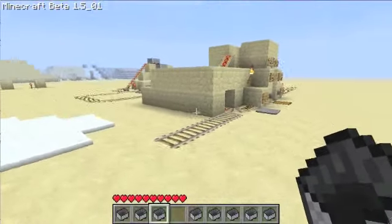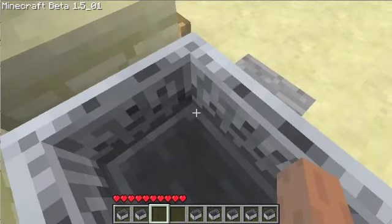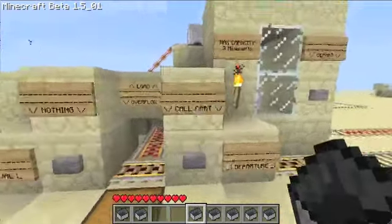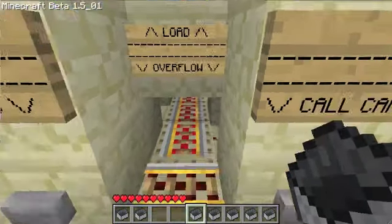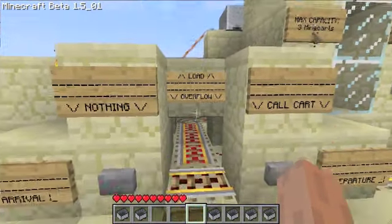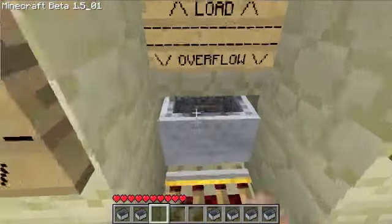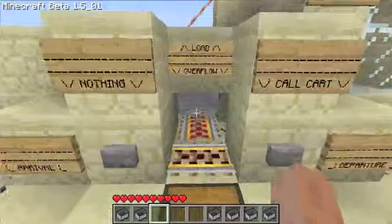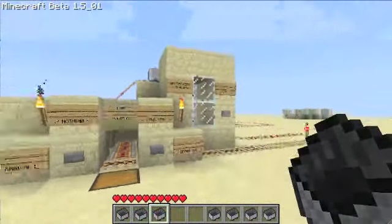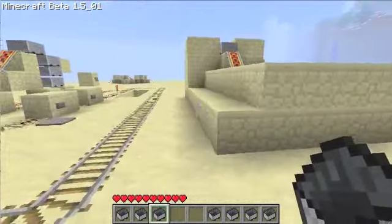There's trees and stuff, so I go in — arrivals, step out, goes back, and it goes into the station. Now here's where the overflow happens. If that cart is there and one more comes in, it bumps it back. This is experimental because it sometimes fails. When there's less than full in the PEZ dispenser and that cart is still there, sometimes it doesn't go in all the way.